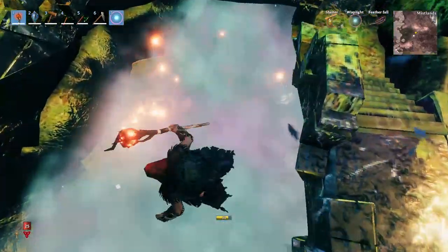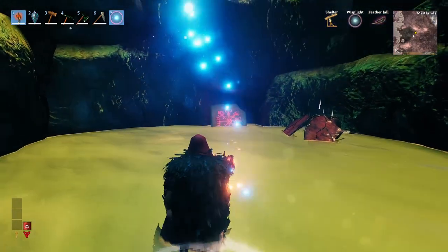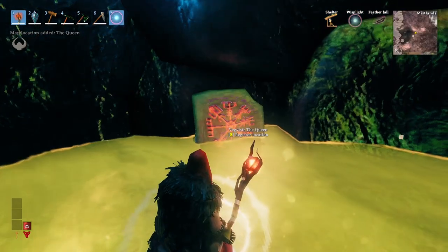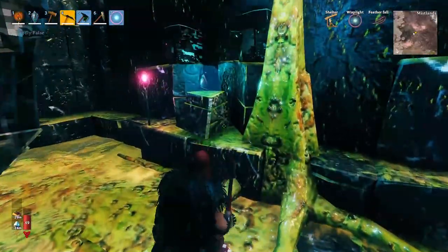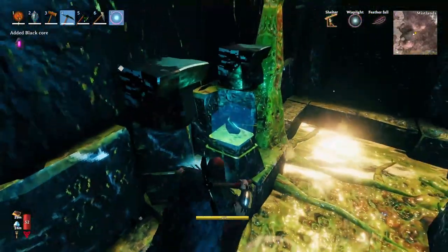You can also find old Dverg gates which lead to more places. One extra important thing to find in this biome — or rather this dungeon — is the Vexir of the Queen, which is the boss of the Mistlands. There are also rooms with black cores that you'll want to locate.